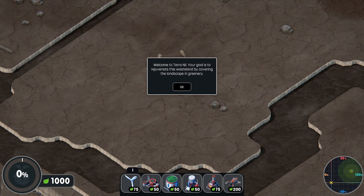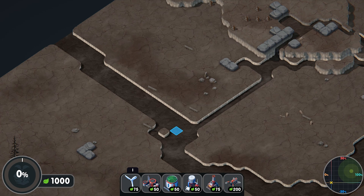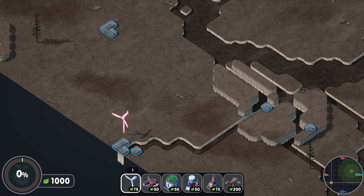Welcome to Terra Nil — your goal is to rejuvenate this wasteland by covering the landscape with greenery. You can zoom out and it is randomly generated, so it'll look different each time. It's like a river bed but there's nothing here, all wasteland. You have to start by putting down some power to begin regenerating the soil, and you'll see there's a big grid showing where it'll power.